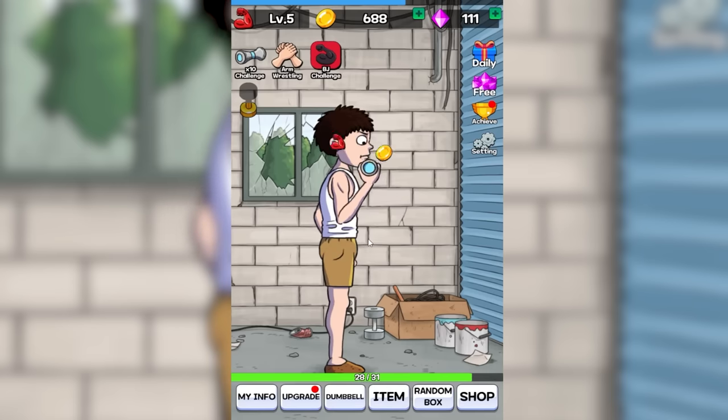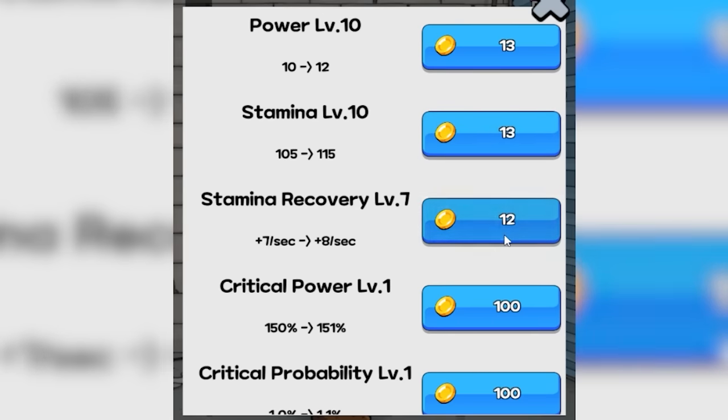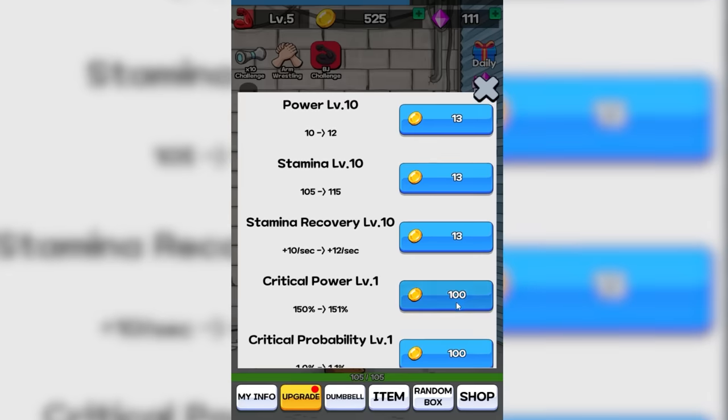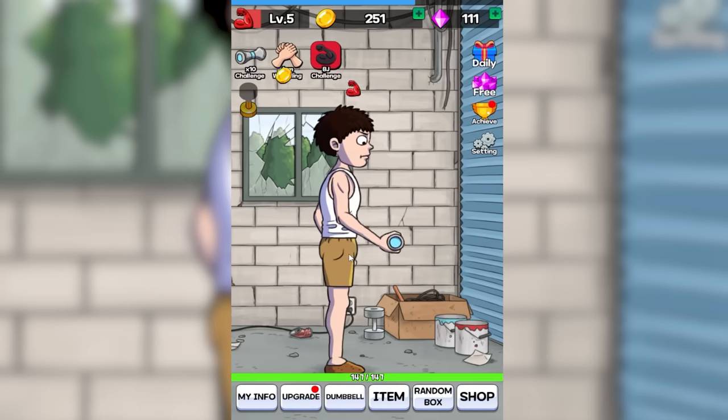Maybe today we're just going to make the world's strongest noodle. I should probably also remember to spend my points: level 10 strength, level 10 stamina, and as many of these as we can buy. If we manage to get up to 100% critical probability we get some new stuff unlocked, but that would take a while. We're level 15 across the board, now lifting this thing like a real champion. At 30 gold for every lift, we're making money.